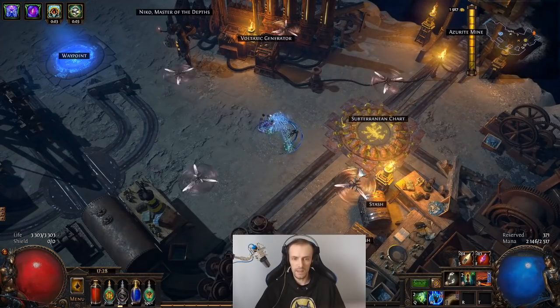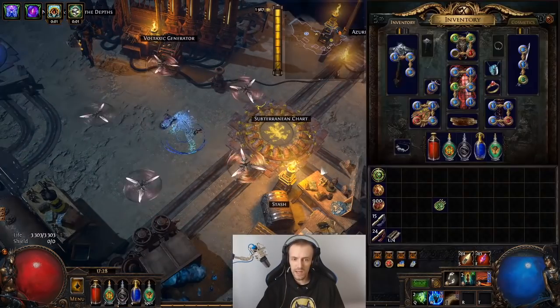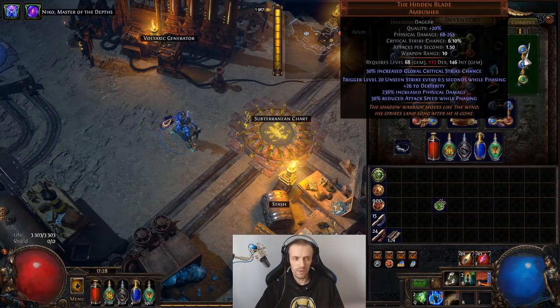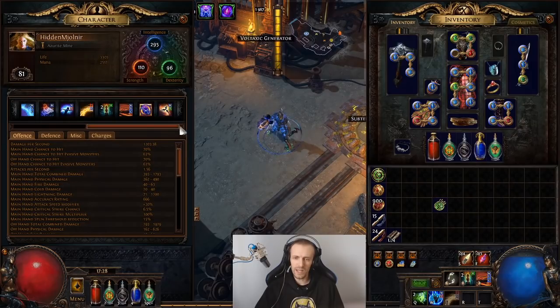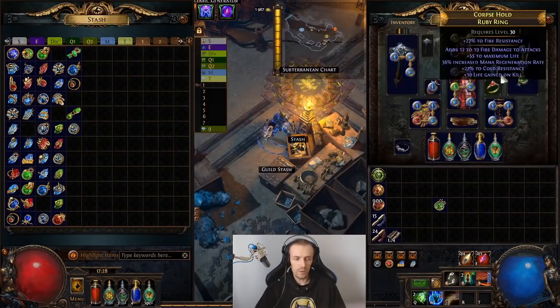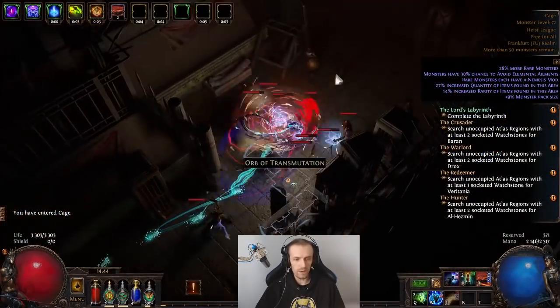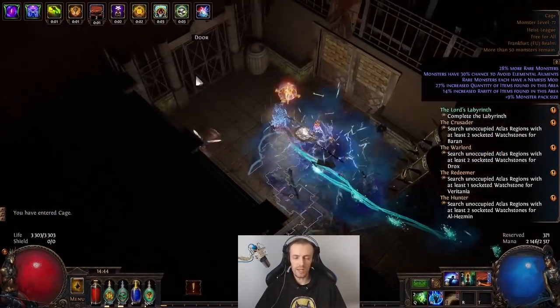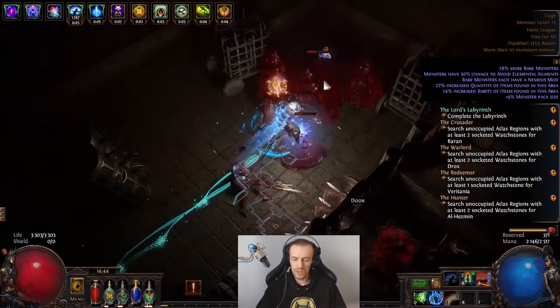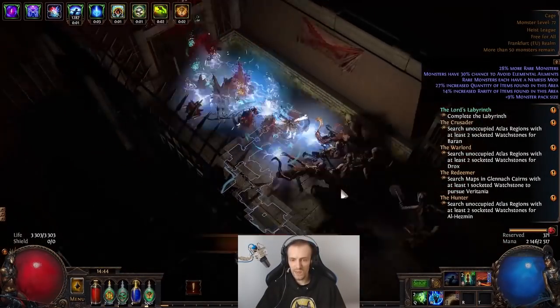It is affected by cooldown recovery speed, although the wording is a bit weird — it sounds like it's a trigger like Cast while Channelling and should not be affected by it, but it is. If you link it with Second Wind, you will see that its cooldown is going down. Another cool thing is that these blades actually target the closest enemies, so it doesn't shoot randomly like Tornados from Scourge Arrow. The crit chance is based on the weapon.